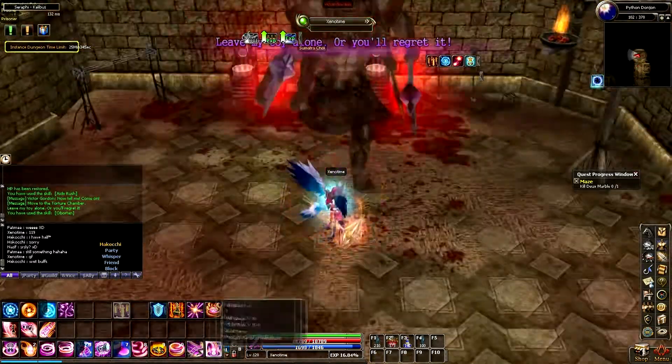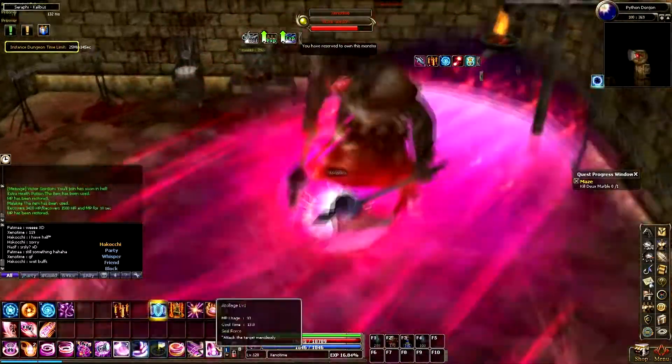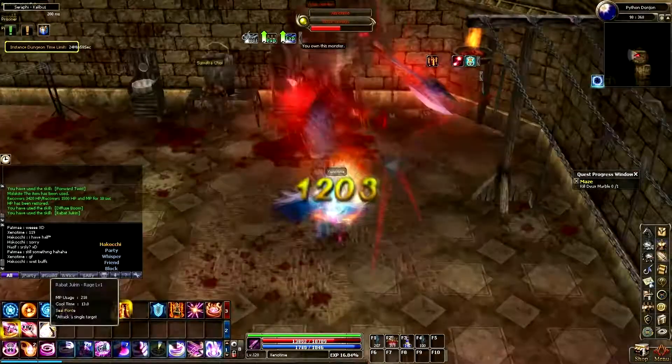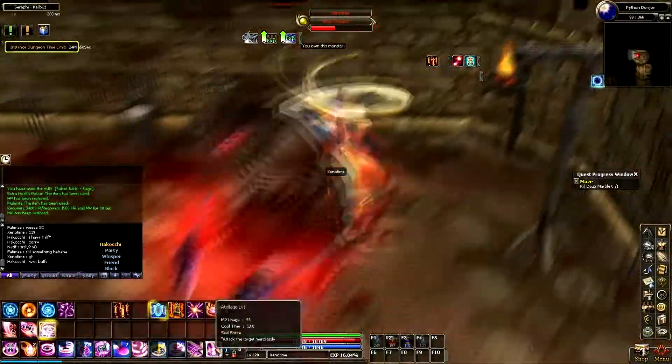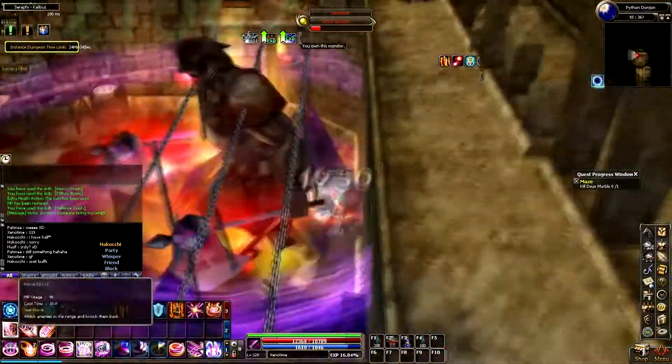Now it's time to face the first boss. This boss can hit hard, so watch your HP. He doesn't really have any special mechanics, so just keep attacking. However, it's important to note that he is susceptible to knockbacks and stuns, and you can utilize those to help prevent some of the damage that you take.